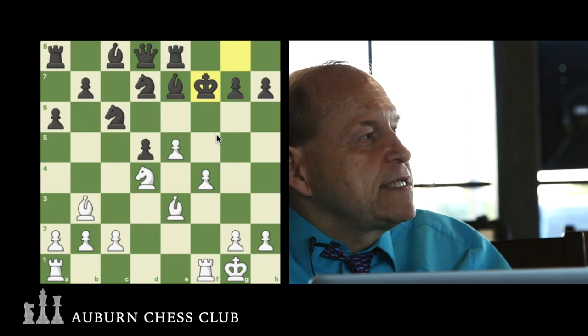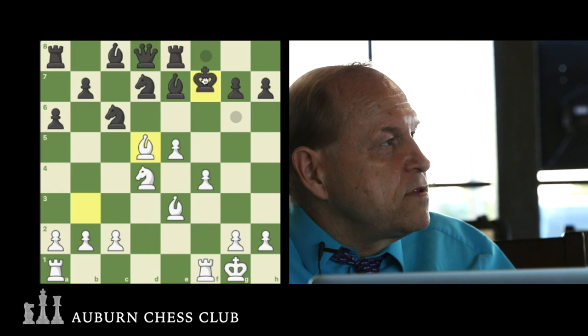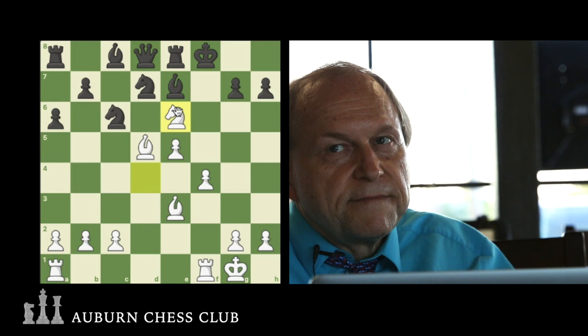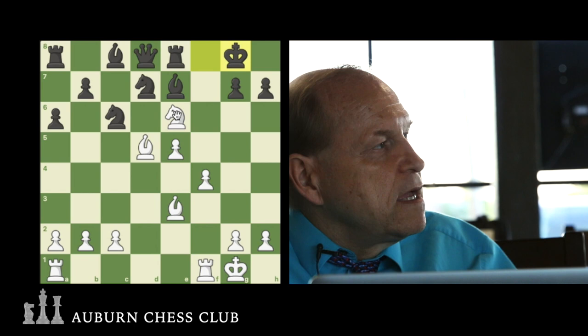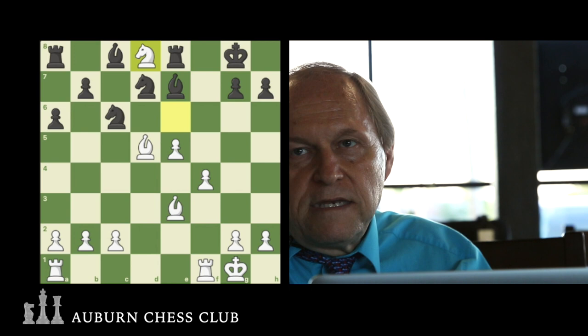Let's go back and assume he takes the Queen, like we were analyzing. Then Bishop takes pawn check. The King has two candidate moves: either to F8 or to G6. The easier one we analyzed first was to F8 — then Knight to E6 check. This drives the King onto this diagonal, so that when the Knight moves, the Bishop will be checking the King. Whether he puts himself in a double-check situation or goes elsewhere, we still take the Queen check.